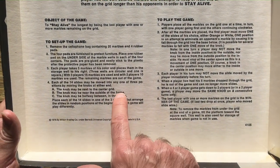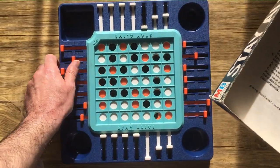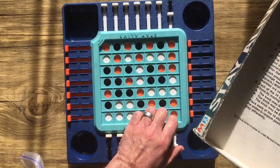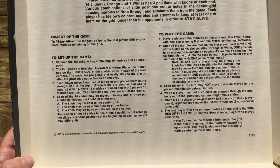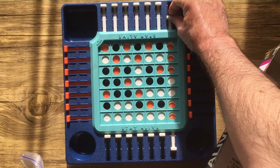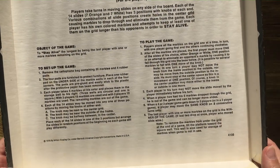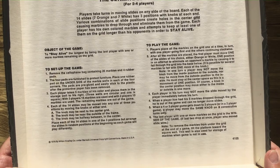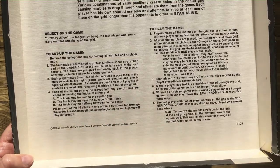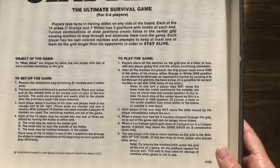Each of the 14 slides may be moved into any one of three positions by moving the knobs at either end. It can be all the way outside, in between, or in the middle. Each game arranges the slides in random positions at the beginning, so each game plays differently. You randomize that every time you play.